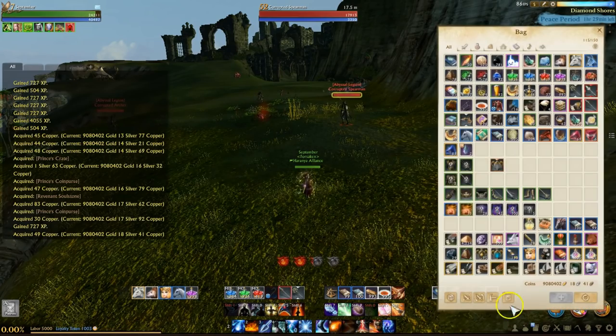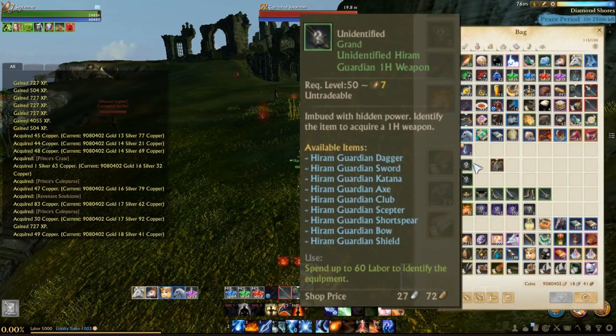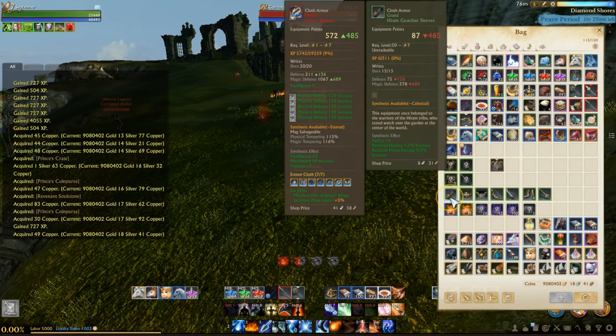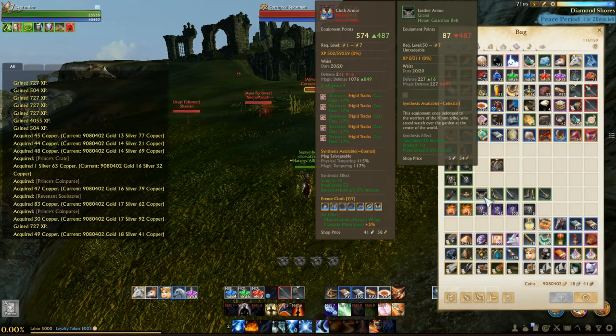The Hiram gear is the new gear added in version 4.5 to the North America and EU regions in May 2018. I want to tell you everything I know about it as seen from the test server, which was just updated today, May 15th.